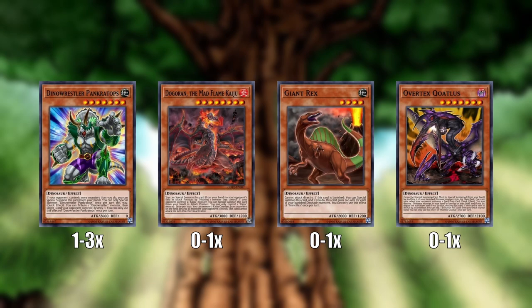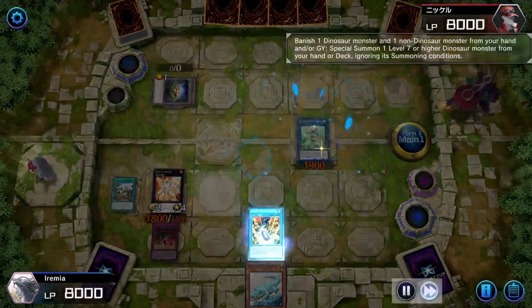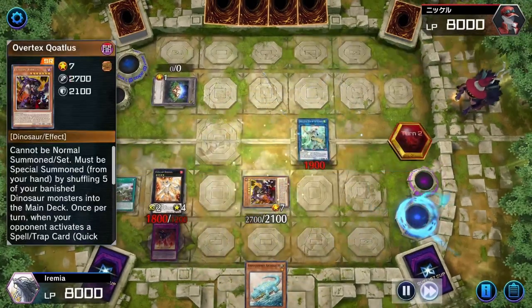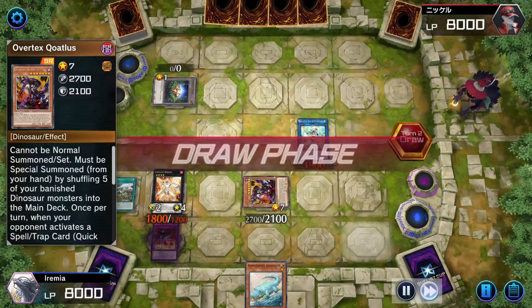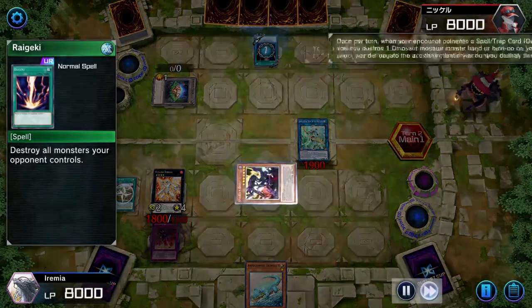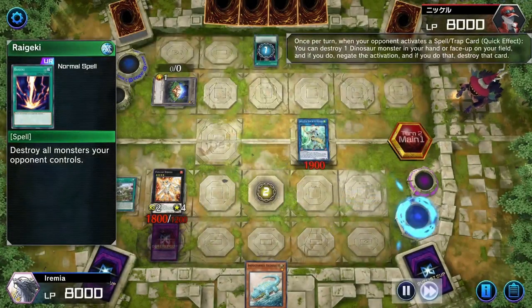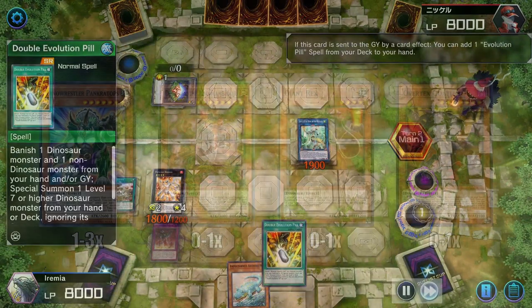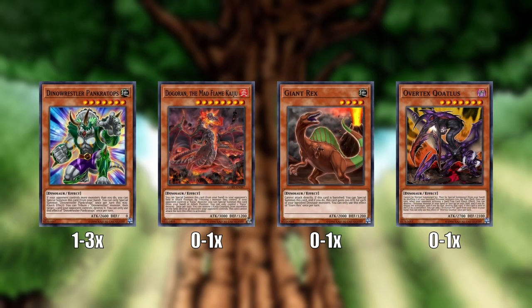Next is Overtex Coatlus. He can destroy a dinosaur monster in order to negate the activation of a Spell or Trap, so he is another option for setting up crazy boards with a lot of negation, preventing your opponent from performing their game plan at all. He also has the upside that if he is sent to the graveyard, he will add a Double Evolution Pill from deck to hand, which is pretty cool.